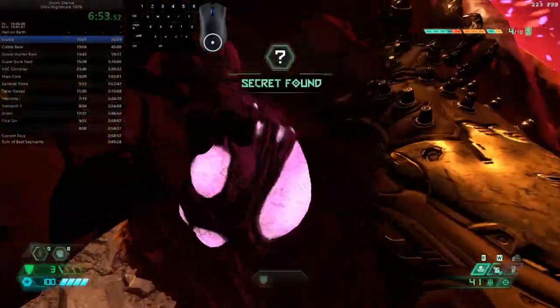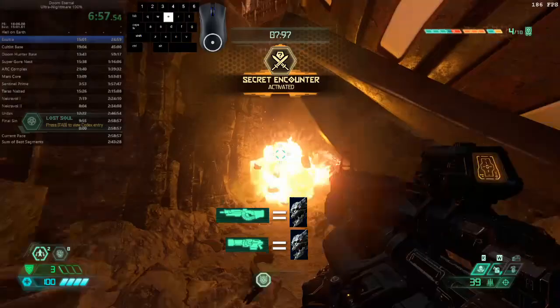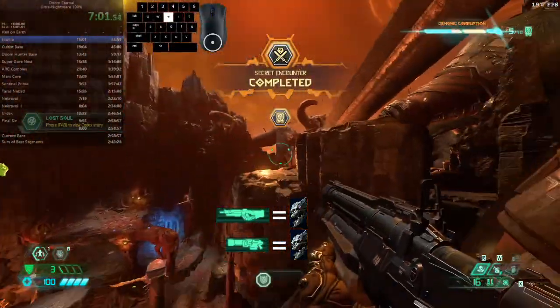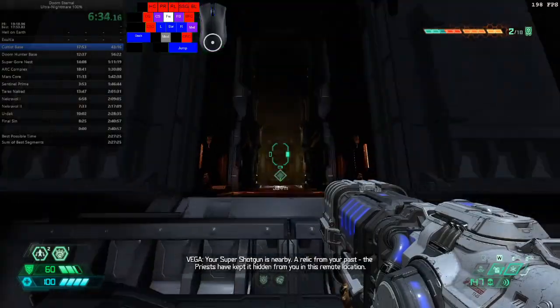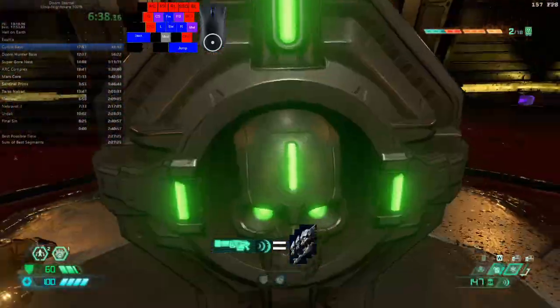Another enemy introduced in Exultia are Lost Souls. These are fairly simple. The game tells you that you can freeze them, but that's a waste of a freeze bomb and very rarely used. Instead, normally you just deal with them with the heavy cannon or plasma — they have very few hit points. A good strategy is also to pre-charge a heat blast to kill a bunch of lost souls in one go.